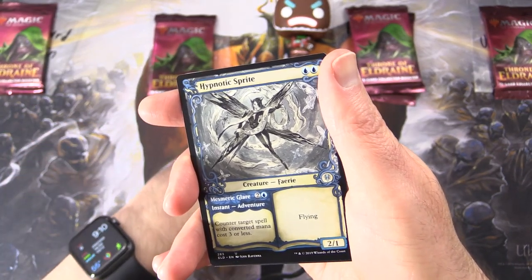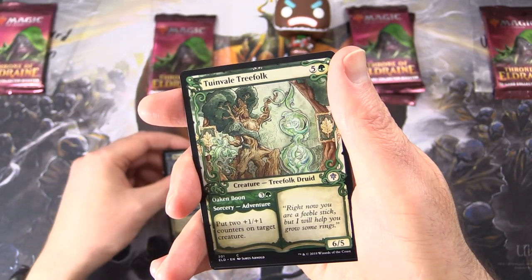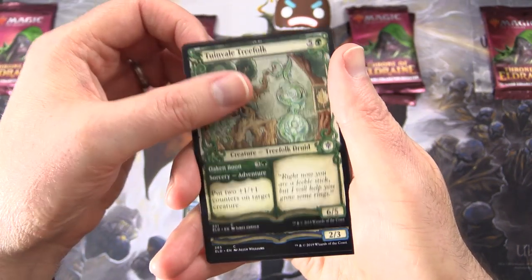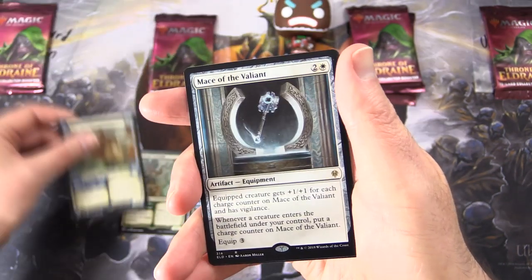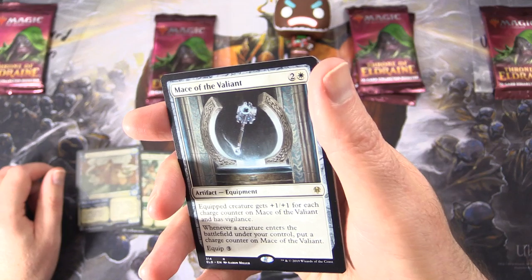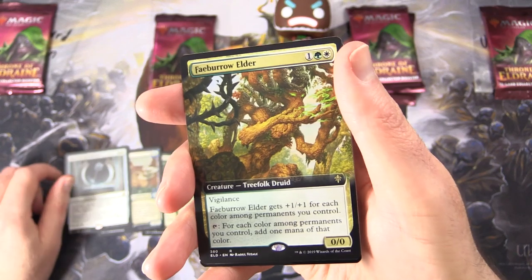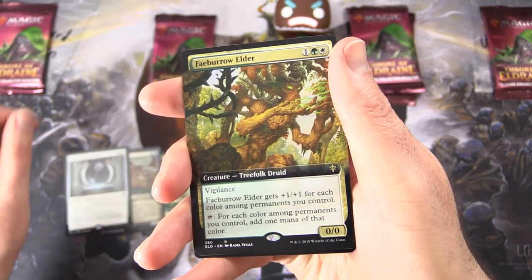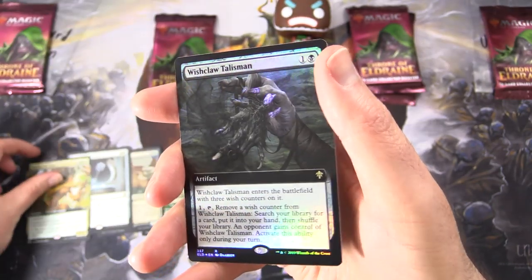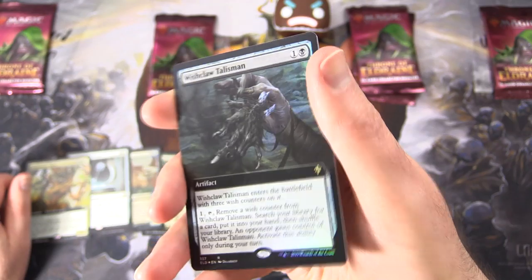Now we move on to the showcase cards here. So these are non-foil: Hypnotic Sprite, Truan Veil Tree Folk, Queen of Ice, and Mace of the Valiant. Not bad. And a Full Art Fae Burrow Elder — that's pretty cool. And a Foil Wish Claw Talisman, Full Art.